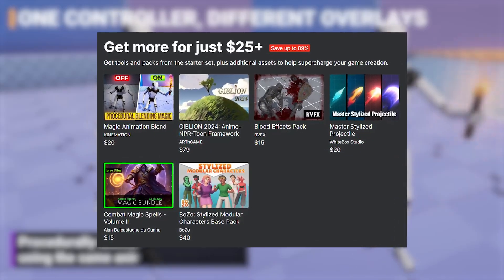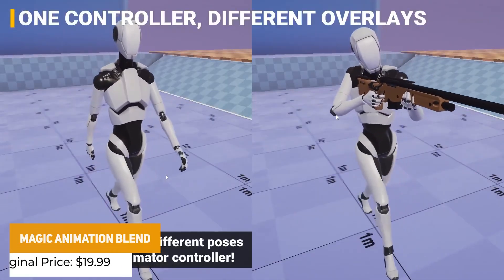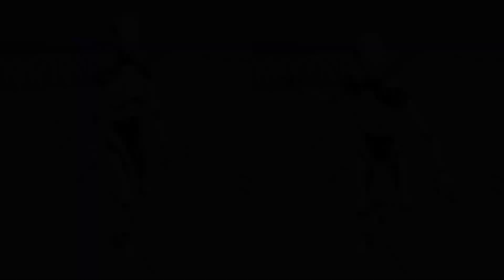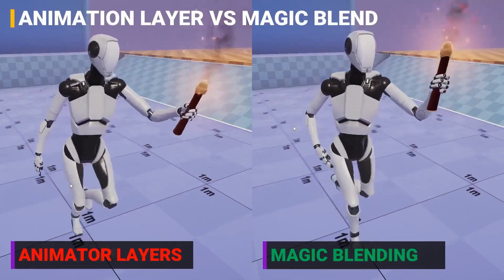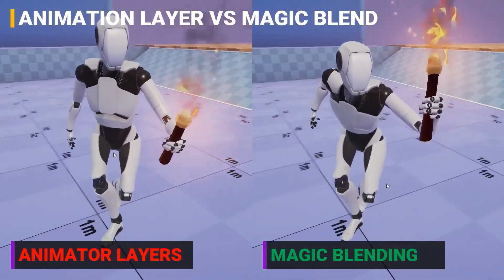The next set at $25 has six assets. This starts with Magic Animation Blend, which allows you to blend animations much more easily, helping you fix the limitations of Unity's animator. This makes things so much smoother with one controller that lets you have different overlays, with a wide range of use cases whether you need it for RPGs, magic, or FPS.